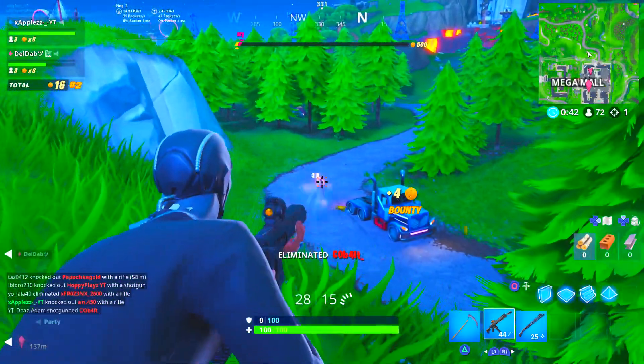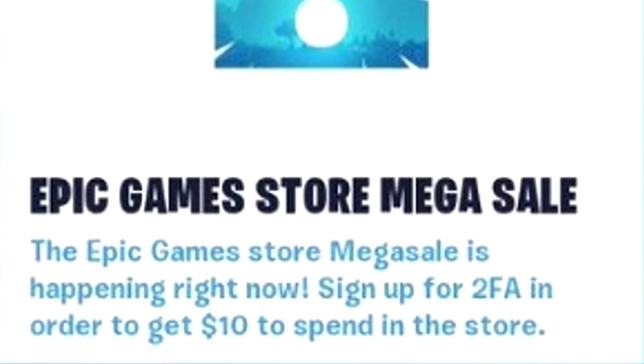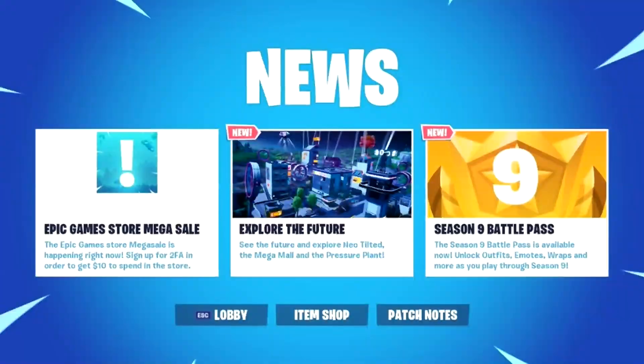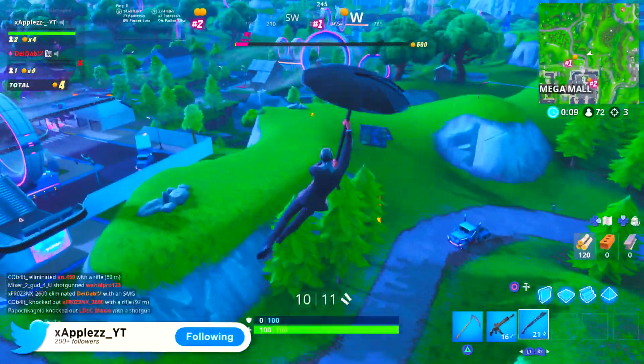A couple of days ago, Fortnite accidentally put something on their news tab. I'll put it on screen right now and it says Epic Games Store Mega Sale. The Epic Games Store Mega Sale is happening right now. Sign up for 2FA in order to get £10 to spend in the store. That wasn't supposed to come on the news tab — that was supposed to come like today. But as you can see, it does say they're giving you £10 because they're giving back to the community, because the community has just blown up their industry. Fortnite is the top game in the world and they're just giving us back.